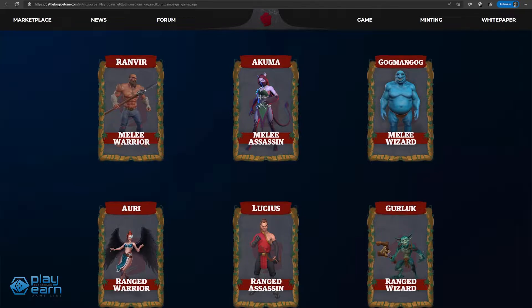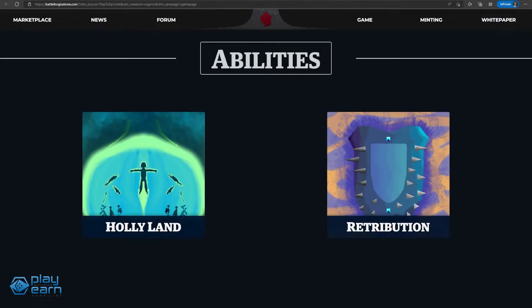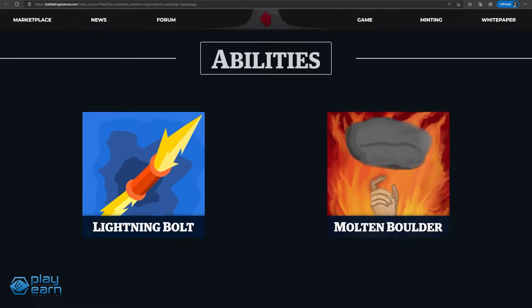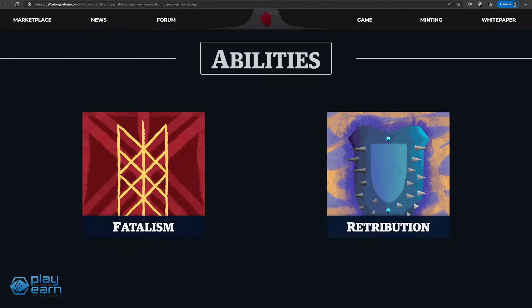There are also six hero classes with differing stats. These include Melee Enraged Warrior, Melee Enraged Assassin, and Melee Enraged Wizard. Heroes also have a set of spells they can use while playing. Each spell has a separate class, a spell position — either 1st, 2nd, passive, or ultimate — and a type, either common, rare, or legendary.